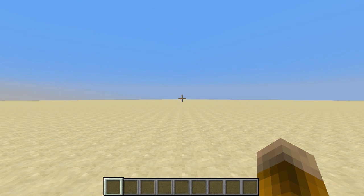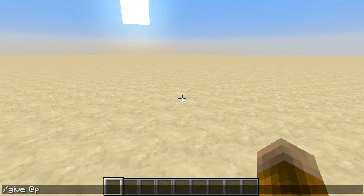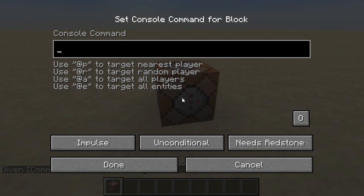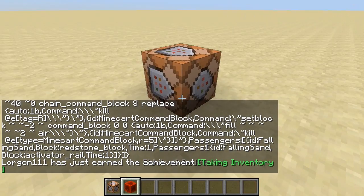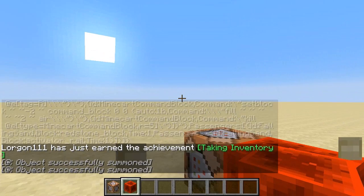I made a little one-command contraption just as I was playing around with different things, that basically if I give myself a command block and paste in a giant command into the command block and activate some redstone, it will instantly go ahead and create this whole giant command structure.